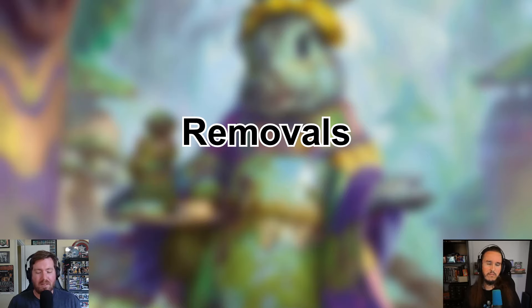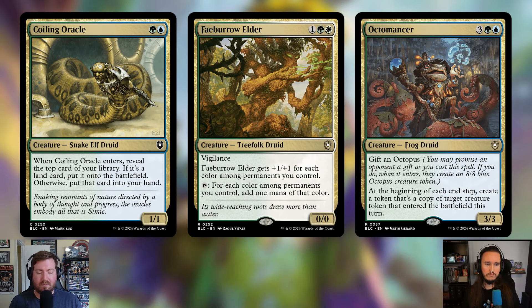Starting the cuts with creatures. First is Coiling Oracle — green and a blue for a 1/1 Snake Elf Druid. When it enters the battlefield, reveal the top card of your library — if it's a land put it on the battlefield, otherwise put it into your hand. It's a cool one-time effect, but the amount of card draw in this deck is already huge, so this was an easy cut.